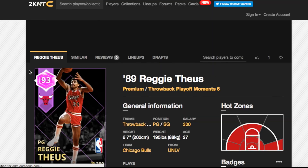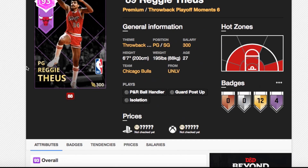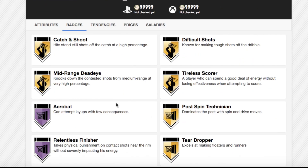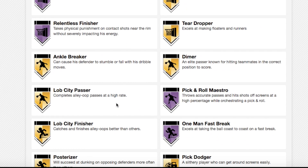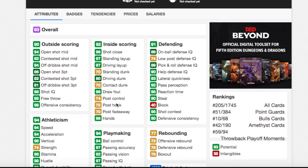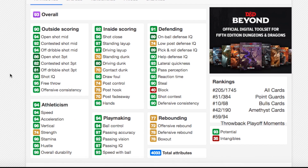Now we're on to Reggie Theus. He comes with four Hall of Fame badges — Acrobat, Relentless Finisher, Pick and Roll Maestro, and One-Man Fast Break. No hot zones really, except the corner outside the three. Reggie Theus is a 6'7 point guard with 35 intangibles. He's got 94 open shot mid, 86 open shot three, and his release is decent.